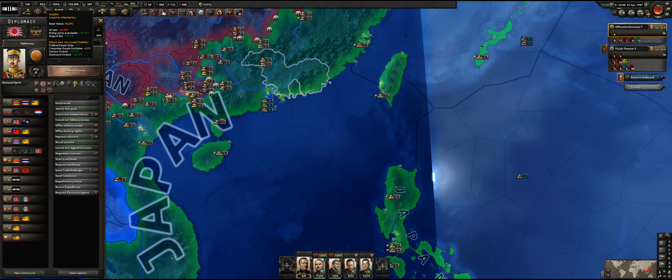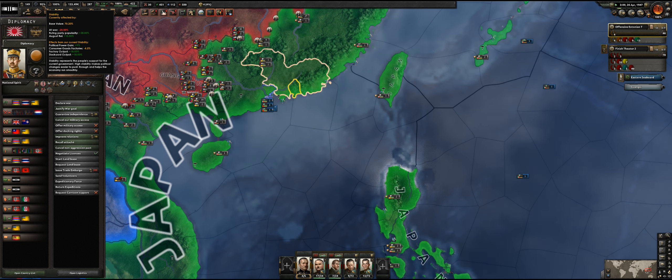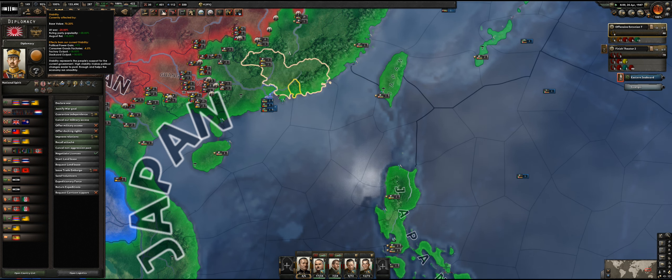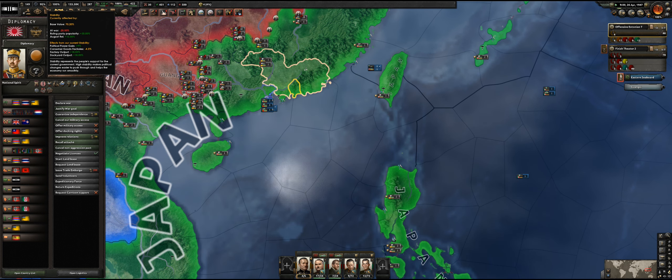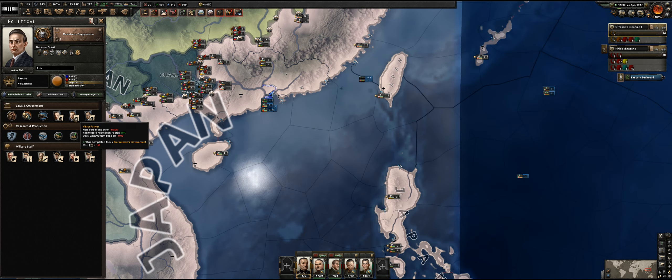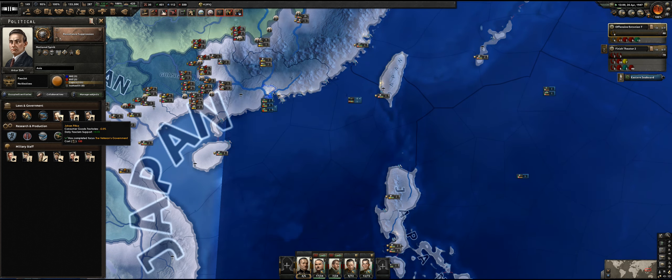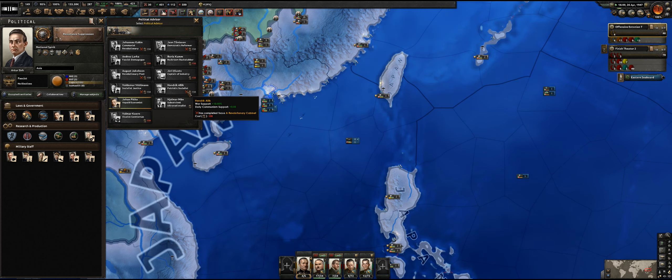Why are we still only at 95% war support? We're at war which drops that. Political power gain, consumer good factories — base is 70, then we've got plus 30, so we've got 100. Yeah, 95 makes sense, but it would be great to get it even higher. Non-core manpower — there's not much we can do here in reality.